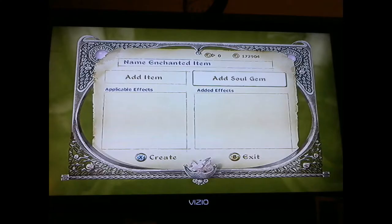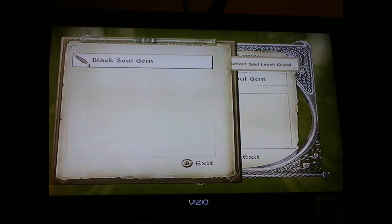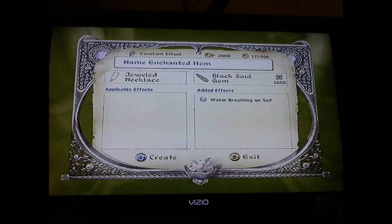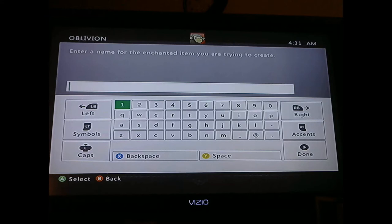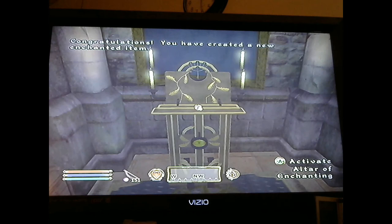Oh, I forgot I was going to make my item — the necklace. Soul gem... water breathing. Okay. Now I've got all the items I need.